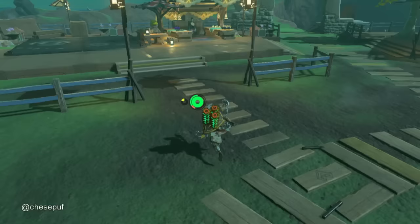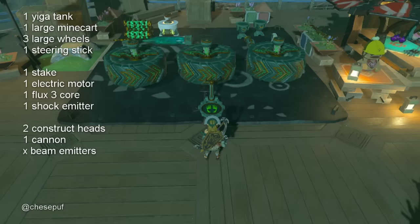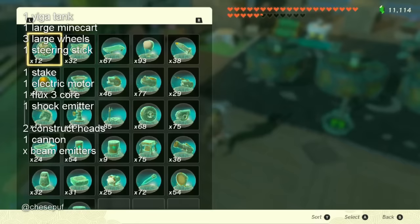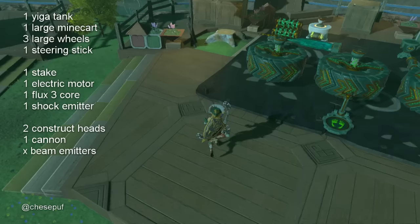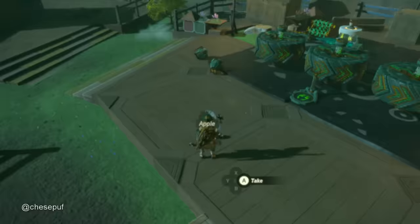At Tarry Town, we're going to come over to Pelison. We're going to take the motor and the core off of our two shields so that we can build with them. The parts we have are three big wheels, a steering stick, and in the back left: the motor, core, stake, and electric shock emitter. The turret on the right has two construct heads, a cannon, and however many beams you want. You can take out two lights from the Yiga structure — it includes two lights — if you don't want to waste the zonite. Take out the apples too, because those are part of your auto build structure.